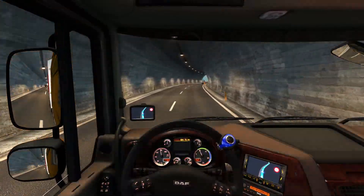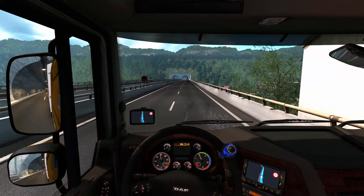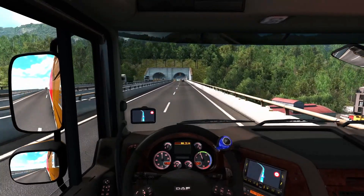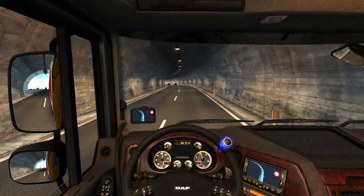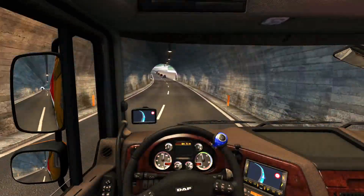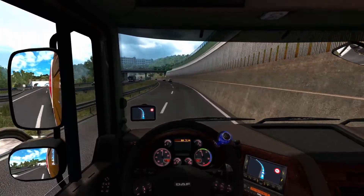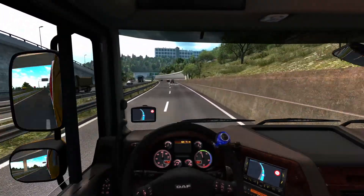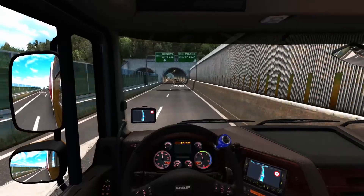The recent update for ETS2 and ATS has given us better SSAO — I forgot what it stands for — but it gave us better lighting. The shadows and things that should be darker are much darker now, and the things that should be brighter are really bright. So the picture we see in the game is becoming more dynamic, which is absolutely welcome.